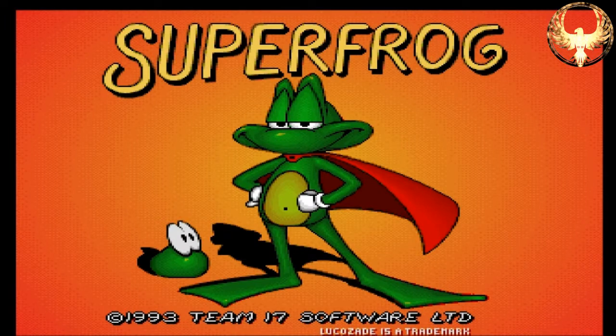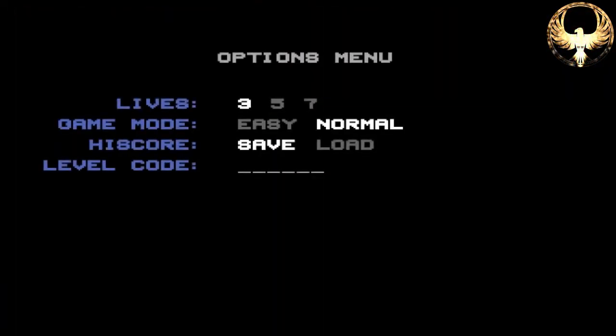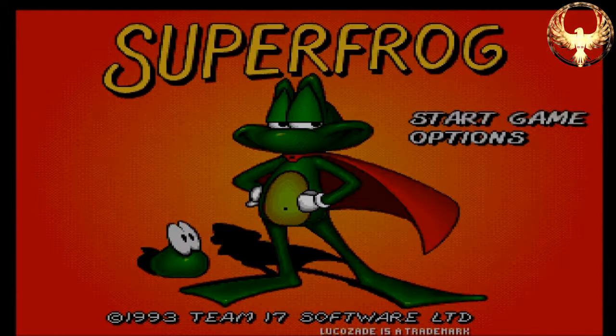I'm looking at a great game on the Amiga called Super Frog from Team 17 — probably one of their better games. We're going to have a look at the options: you can have 3, 5, or 7 lives, easy or normal difficulty. You can save and load your high scores, and there are level codes.